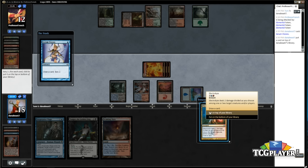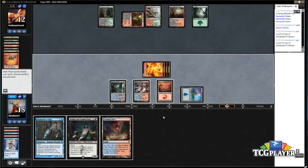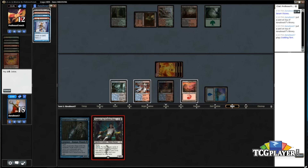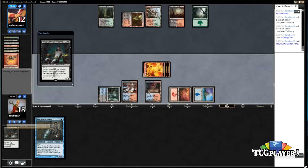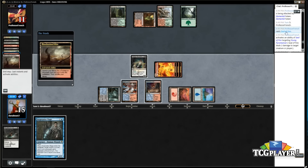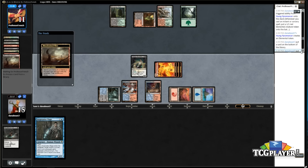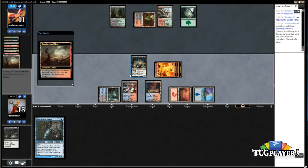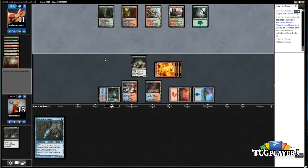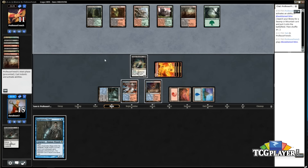I'm super confused — he didn't Path me or anything. I don't really know what happened to my Delver. I must have accidentally bottomed it. My plan was to top it but I accidentally bottomed it. I don't really think he can come back this game — I'd be surprised. We're drawing Electrolyze here.